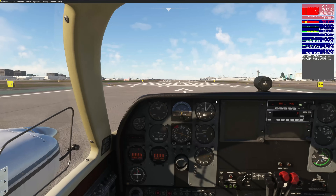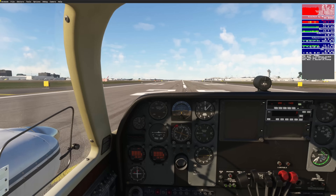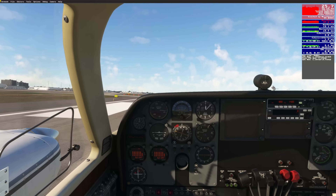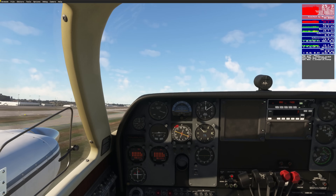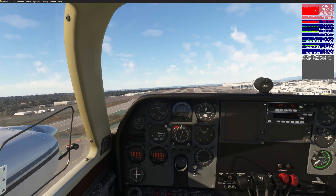Hello everybody, and welcome back to another episode of Microsoft Flight Simulator. Today I'm going to show you a really awesome way to get some extra performance out of any series NVIDIA graphics card by manually updating the DLSS. However, we're going to talk about a few other things that I've noticed some other videos are not talking about. Stick around, because I think you're going to find some good information no matter what side of the fence you end up being on at the end of a DLSS update.